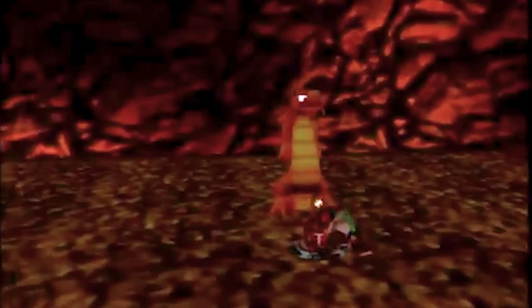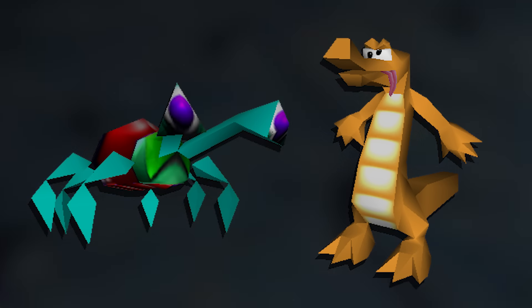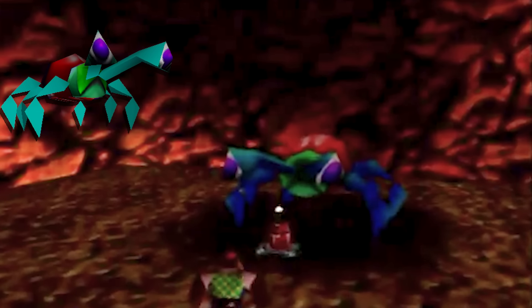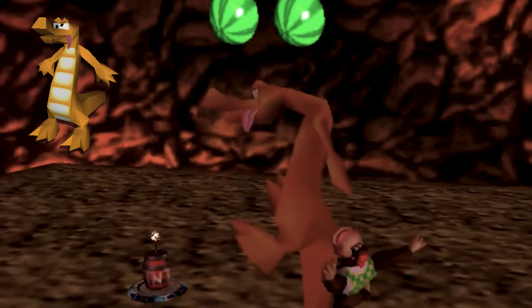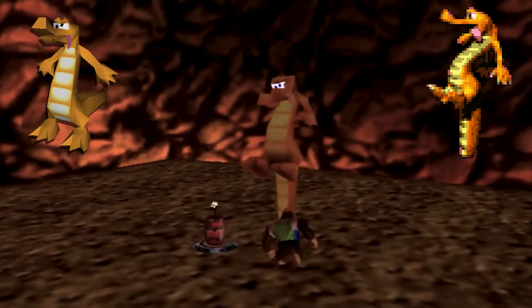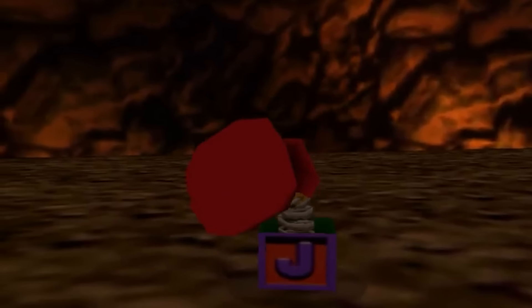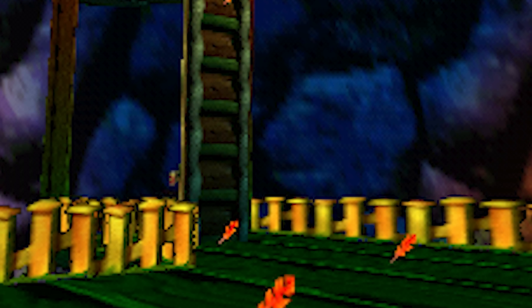Aside from level-specific content, there are a ton of miscellaneous cut concepts worth exploring, starting with cut enemies. In addition to the boss-related ones and the red Clam Trap, there are two other cut enemies: one being a crab or bug-looking enemy, potentially the Knick-Knack from previous games, and a cut Recoil enemy from Donkey Kong Country 3 that went unused.